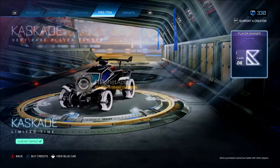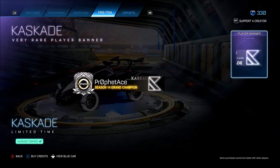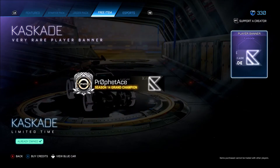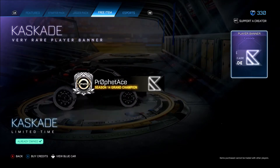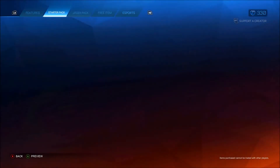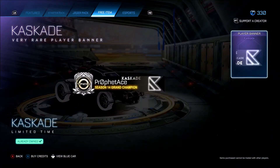There's a free item tab in the item shop — you can get a free Cascade banner there. The Cascade banner looks pretty sick. Just go to the free item tab and you can redeem the Cascade banner.